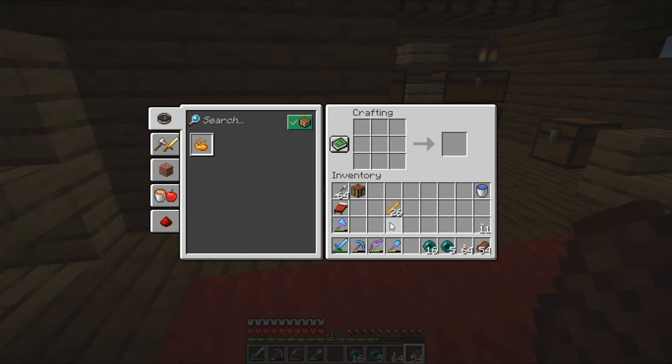Now that we have our Ender pearls, we can make our Eyes of Ender. I will make like 20 Eyes of Ender, or just all of them I can make. There is no problem making more than I need. This is something we will need to find the End Portal and to open it.